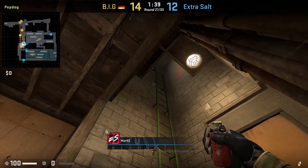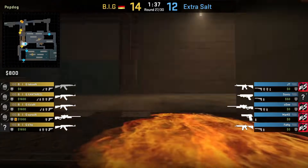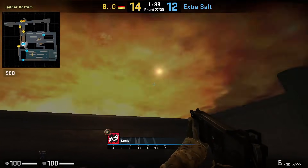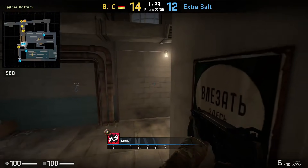Markey will first clear top ladder before mollying, then he's going to crouch in this position as shown. He aims at this part of the ladder, then left click throw. Here is Sonic's POV. After the molly is thrown, he's going to go up the ladder. As you can see, he doesn't take any damage. However, if he does go high enough, then he will take damage.